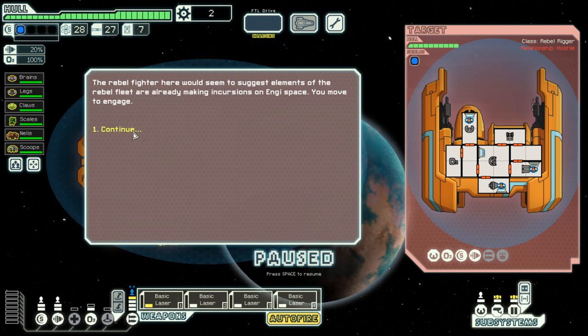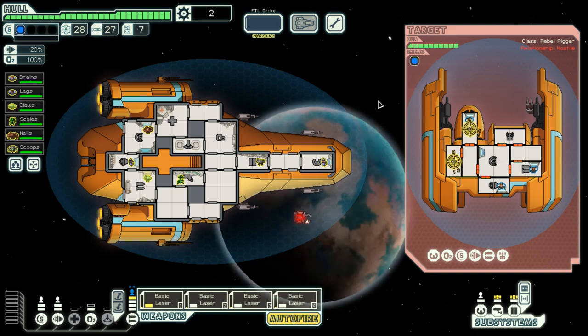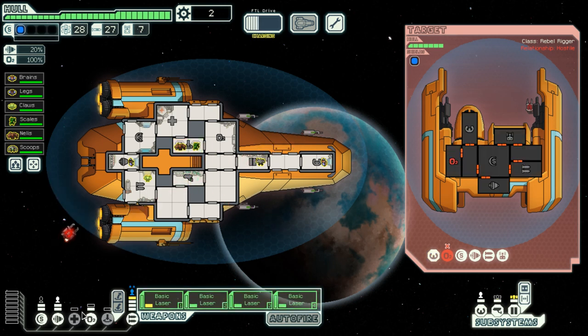I'm moving to engage. The enemy has weapons that actually cannot penetrate my shields whatsoever. So if I damage and disable the enemy O2, as well as make sure the enemy can't run away by firing at the helm, I'll be able to send an away team and take over the ship. Let's get Niels ready for boarding duty. My shields should be just fine. Let's disable autofire, get the boarding party ready, load engine efficiency, and move in.